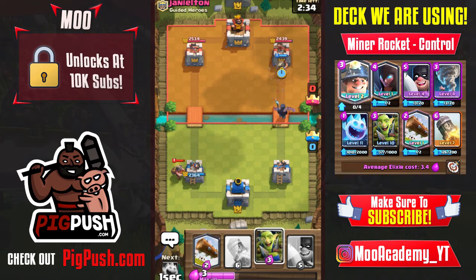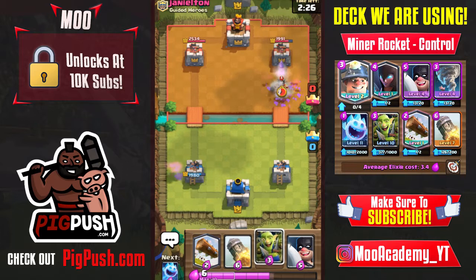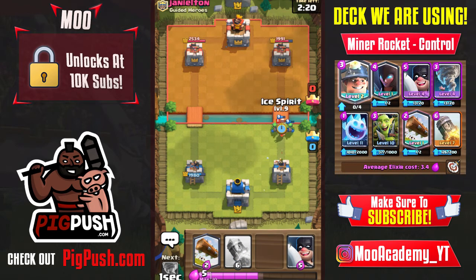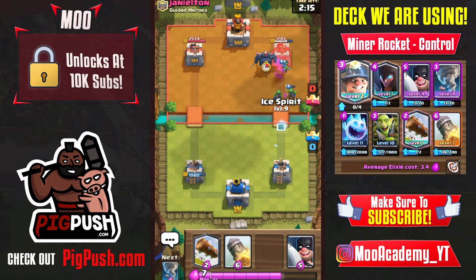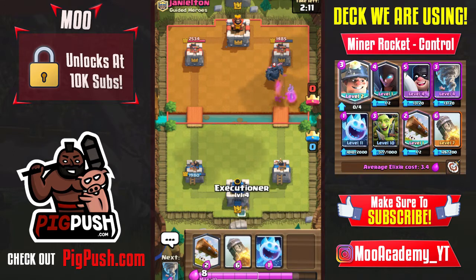I'm going to go for a very aggressive miner and night witch push. That push can work out great, especially with the night witch's bats spawning right at our side. It still works really well — he dropped his electro wizard and used zap to kill the bats.